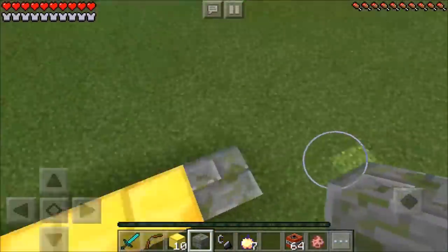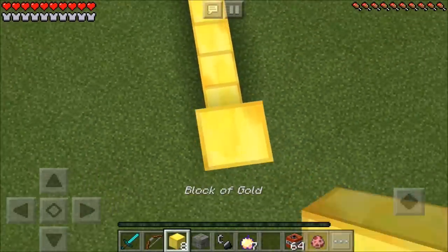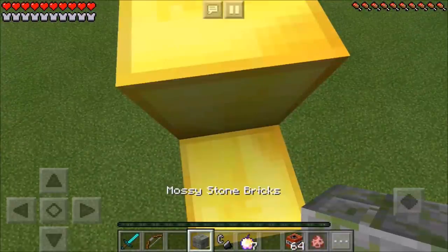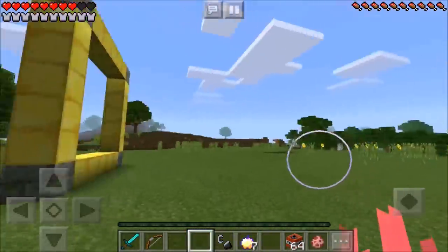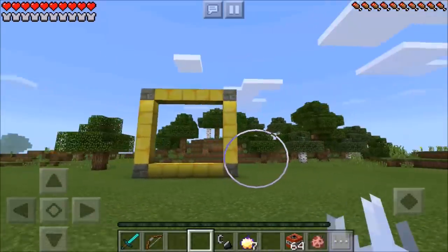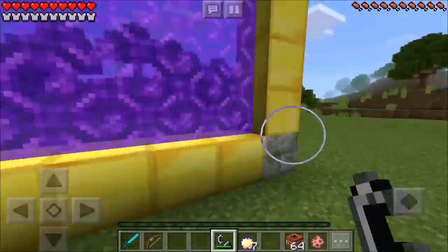Now just jump on down, and place 1, 2, 3, 4, 5 blocks of gold on this side, 5 blocks of gold in the middle guys, and then 1 mossy stone brick on the edge. Now jump on down and take a look at this absolutely amazing, beautiful, epic frame you have just created. Now grab your flint and steel and light this baby up.